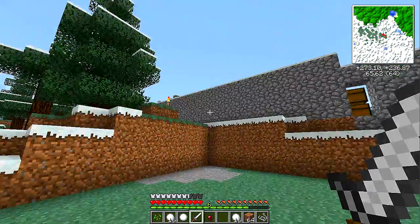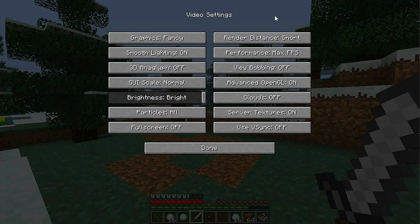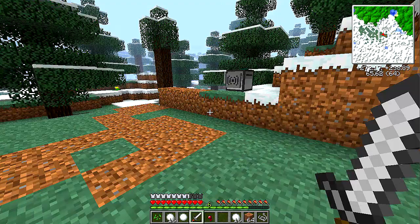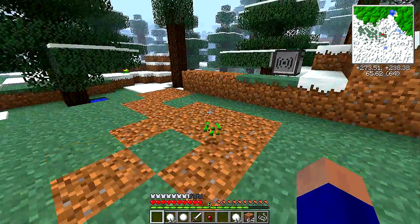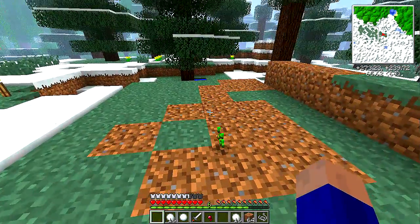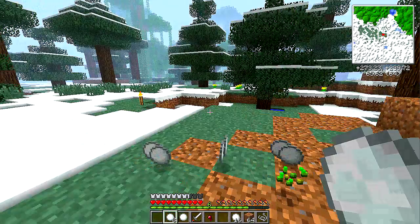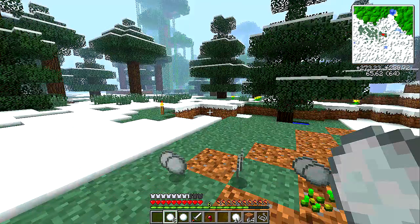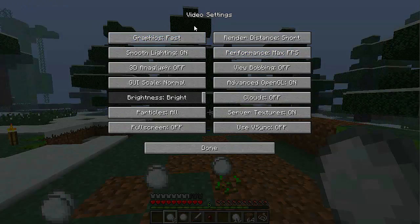I'm just going to go ahead and drop down my render distance even further. I turned on Fancy Graphics because I really wanted to have that nifty feature where all of the items are now actually rendered in the world. But it seems like recording that way isn't going to be viable. I'm already having enough trouble with creepers, so sadly I'm going to have to say goodbye to that.